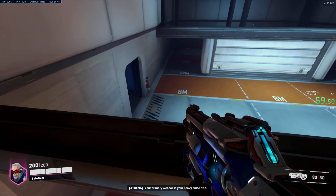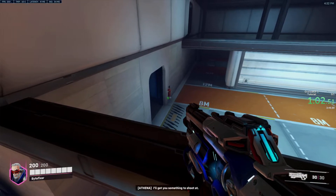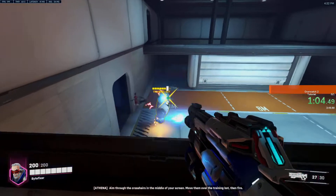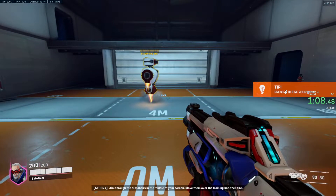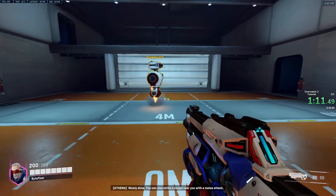Your primary weapon is your heavy pulse rifle. I'll get you something to shoot at. Aim through the crosshairs in the middle of your screen. Move them over the training bot, then fire. Nicely done.